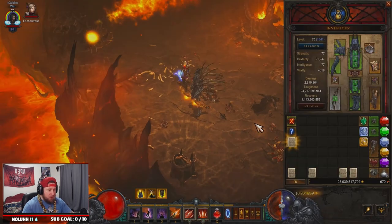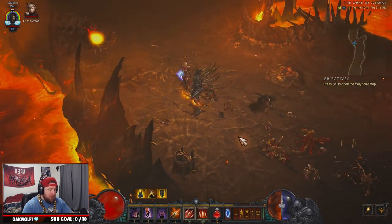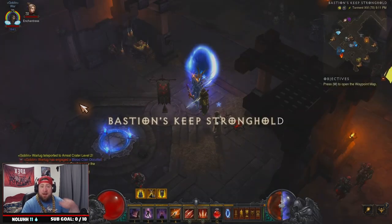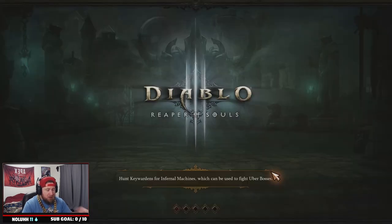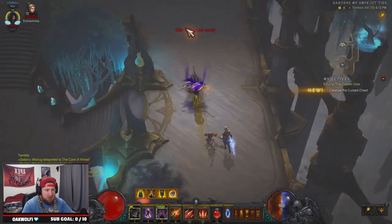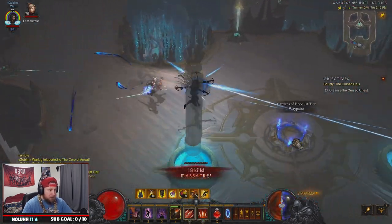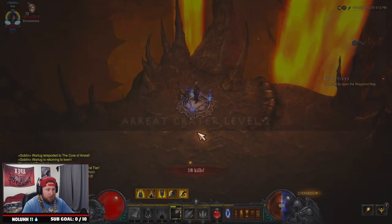At this point we have pages one, two, three — we still need four and five. We're going to go back to town, leave the game, and rinse and repeat. Back into the same path: right to Gardens of Hope Tier 1, looking for the last two pages. Zooming all the way around the well — it doesn't look like they spawned here.